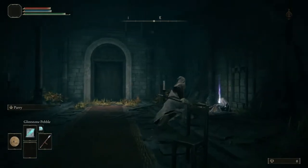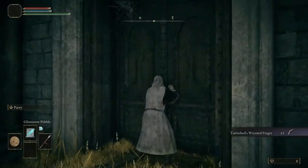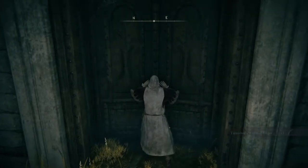First off, the easiest class to start as is the Astrologer, so that way you can make use of Glintstone Pebble to deal with two bosses we unfortunately have to face.